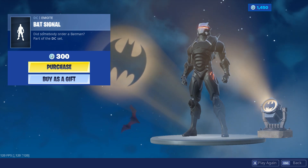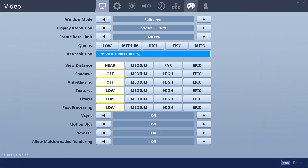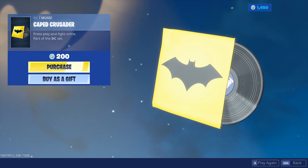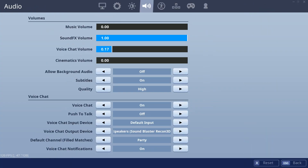The item shop looks pretty cool today. Next is the music for this — let me just increase the music volume. The track is called Caped Crusader. So that was the item shop overview for today.